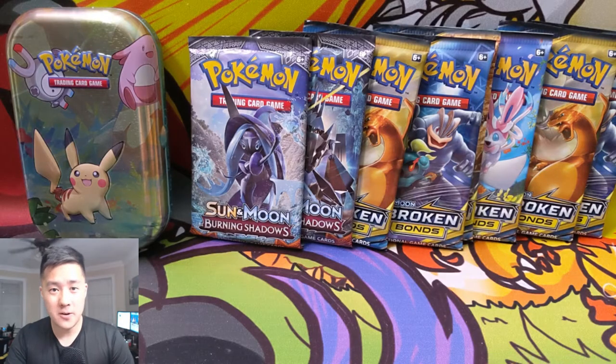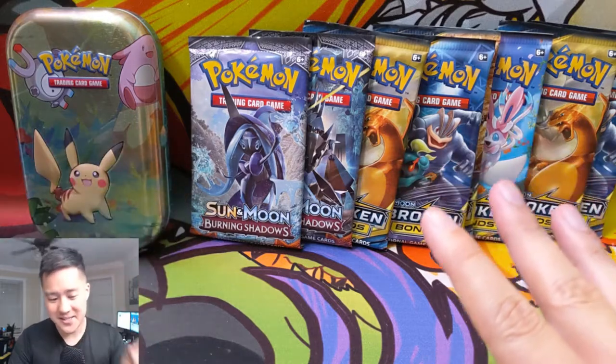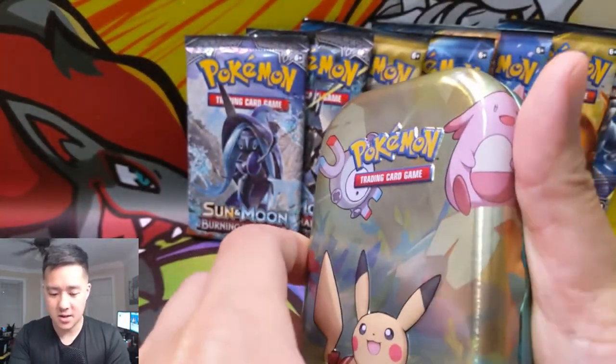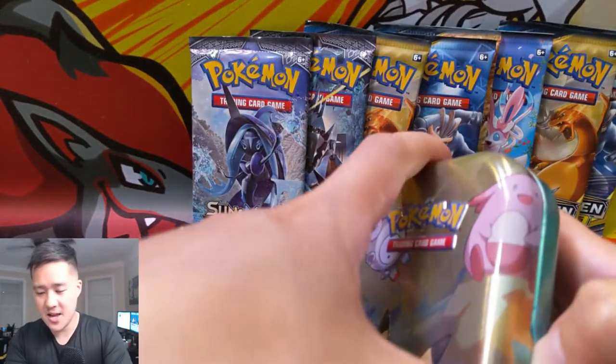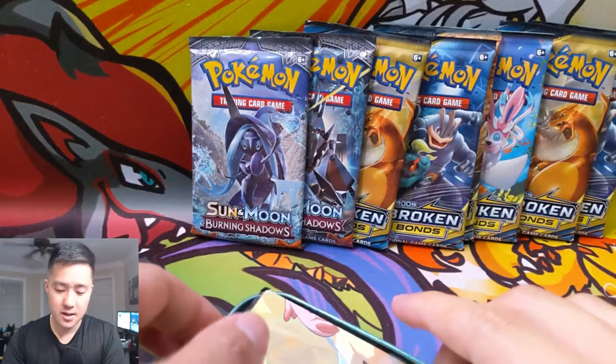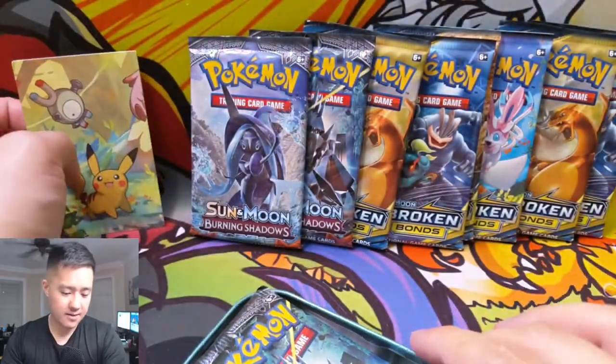What is up YouTube, I'm Moana Turtle and today we have a Pokemon opening — we are looking for more Charizards. We have a mini tin as well as an additional two packs of Burning Shadows and six packs of Unbroken Bonds, so ten packs altogether. Let's take a look — oh god, this thing is so damaged.